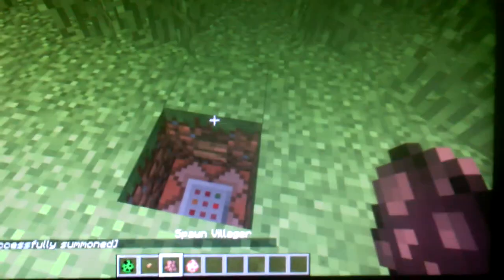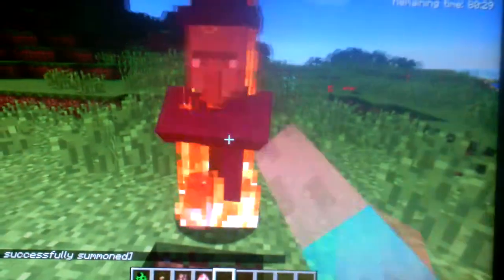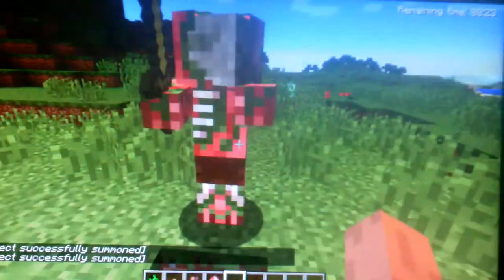If you get a villager and you strike him with lightning, he's now a witch! And if you do it with a pig — zombie pigman!